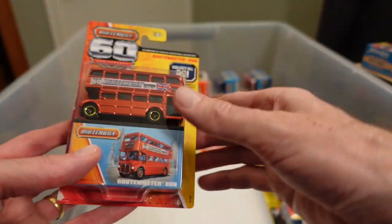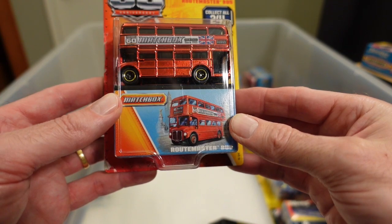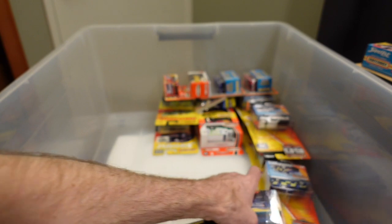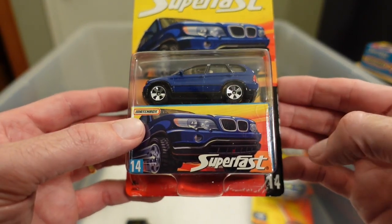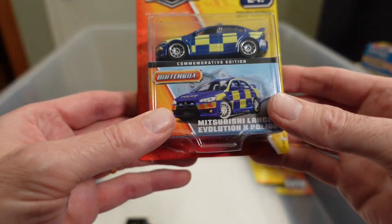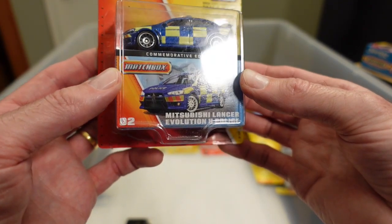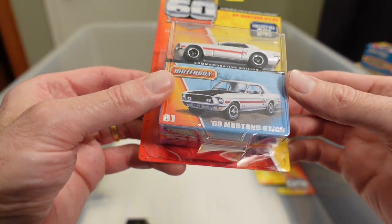Wow, this is quite overwhelming — this is one of many many tubs. Very high gloss red, almost a chrome-ish red, for the double decker, the Routemaster. As we really run into risk of avalanche here — beautiful blue BMW X5. Police car — I've got many many of the mainline but this is the Mitsubishi Evo, of course Mitsubishi Lancer Evolution X, police car, 60th anniversary. And another 60th anniversary — the '68 Mustang GTC.